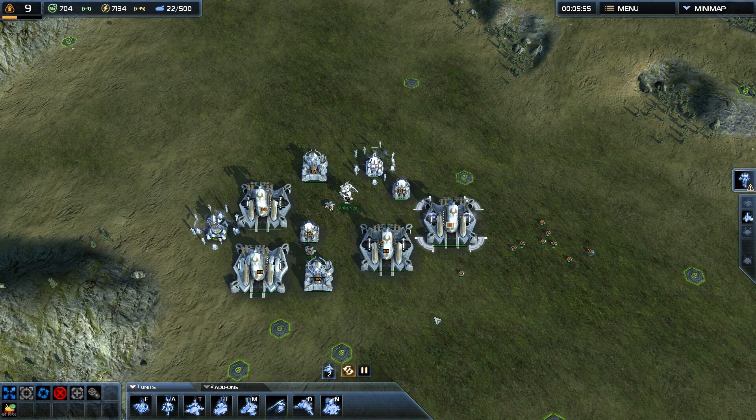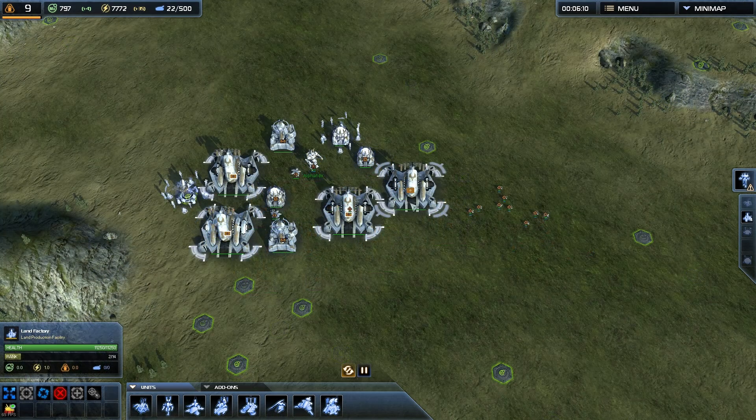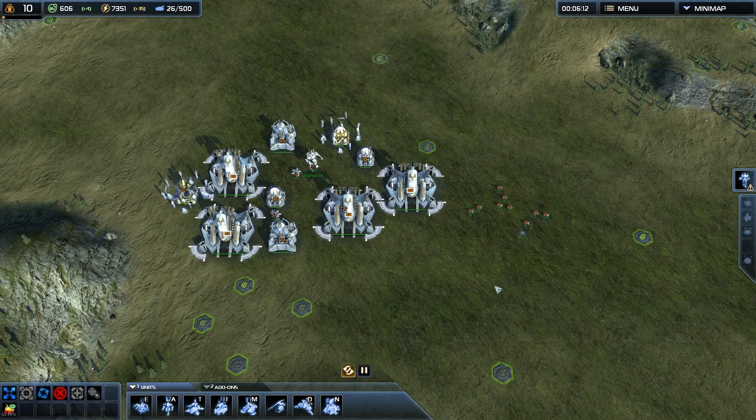If I queue up a bunch of stuff and press S, it all disappears. You cancel the queue, queue up something else, and there you go.